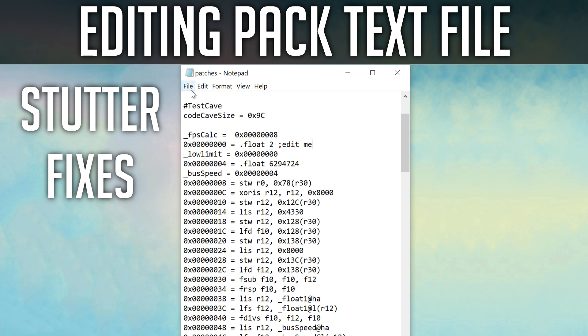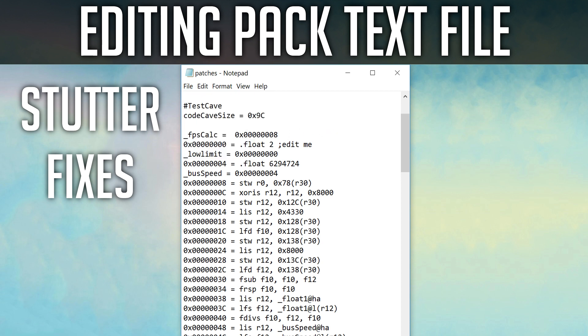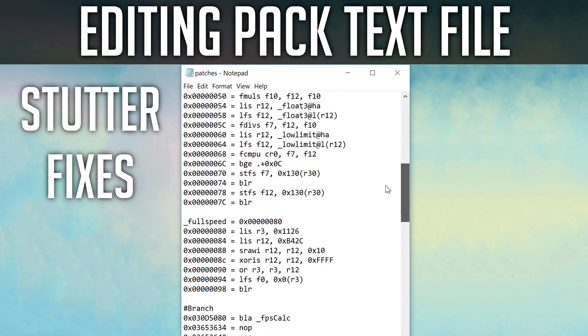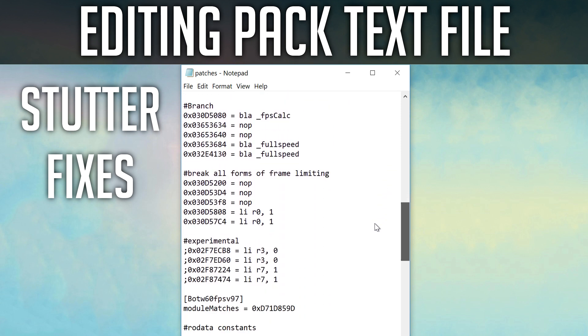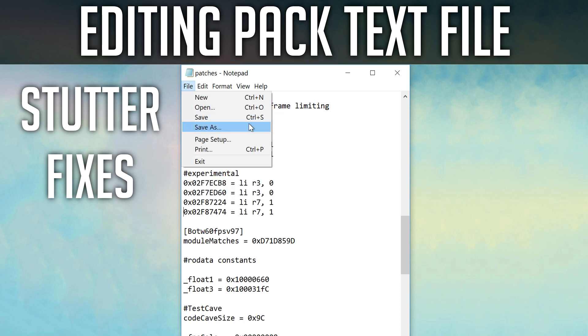When you make a text change, remember to click Save. If the default value of 3 and the suggested value of 2 don't help, try experimenting with other values. Now save and test your game. The next potential improvement involves the experimental lines found below. You can test these to see if your experience gets better. Simply delete the semicolons across all four lines and click Save. There are reports that this edit benefits AMD GPU users more so than Nvidia. Click Save and test your game.